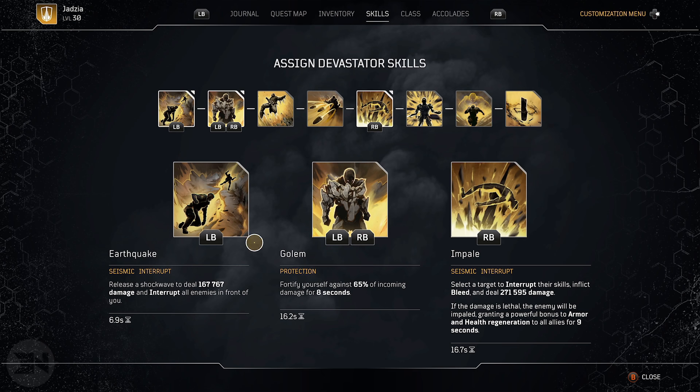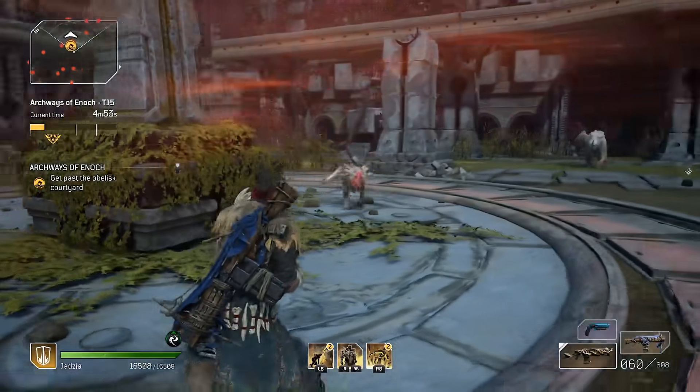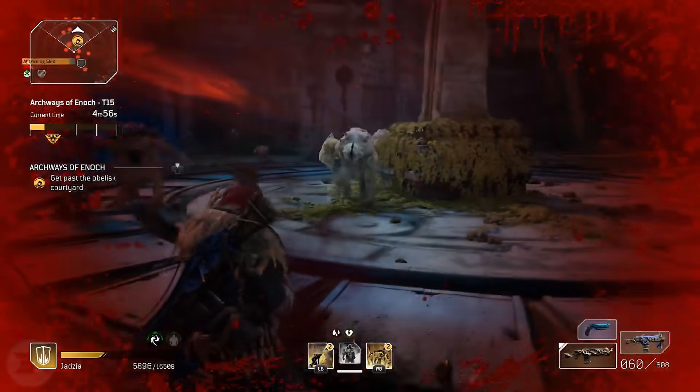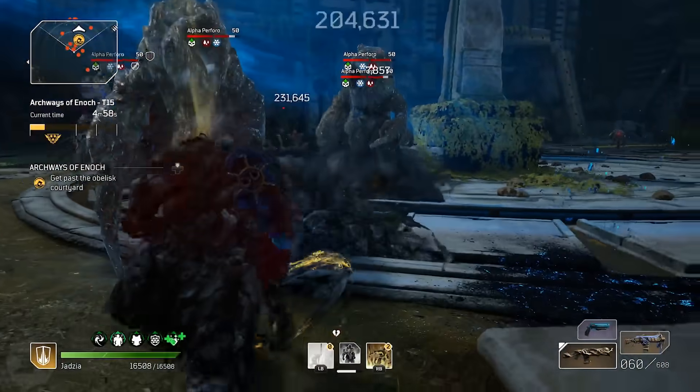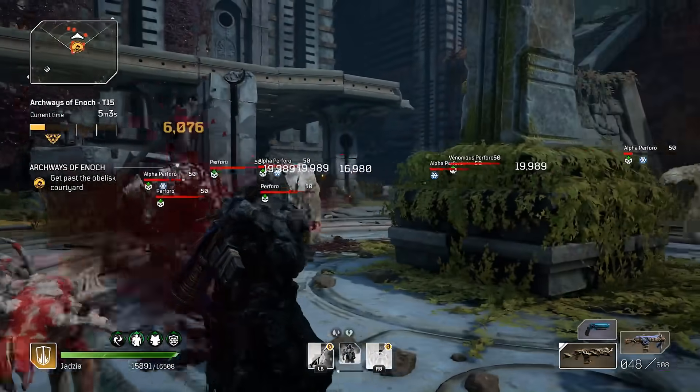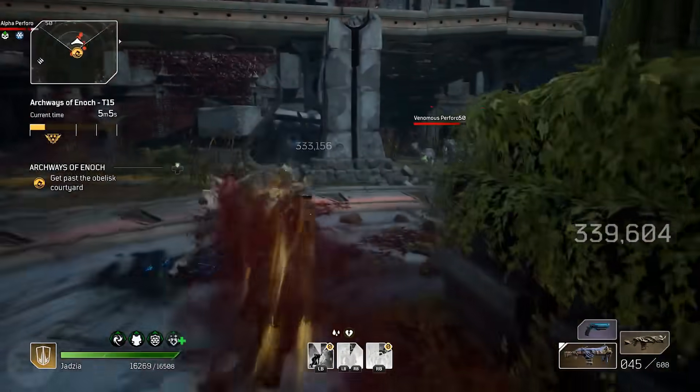The skills we're using are Earthquake, Golem, and Impale. The rotation: bang on Golem so you get the buffs from activating it, then hit Earthquake twice to do damage and inflict bleed, then use Impale on the larger enemies with more health to do more damage to bleeding enemies — that is the rotation you're going for.